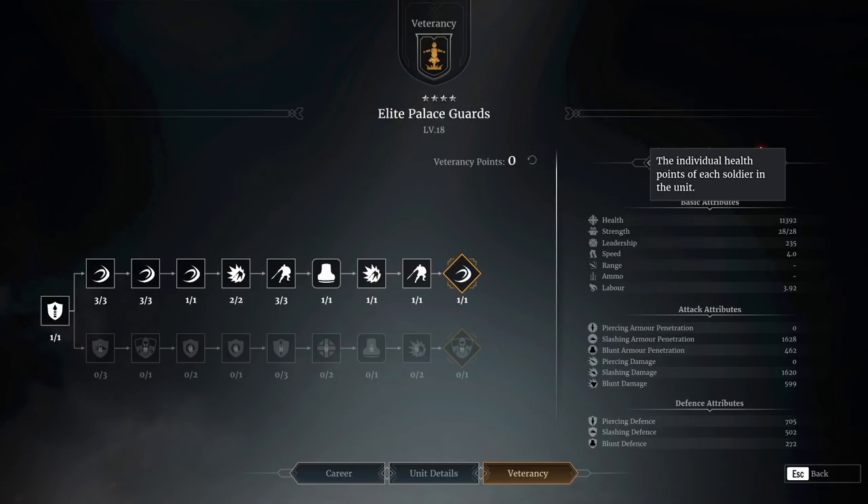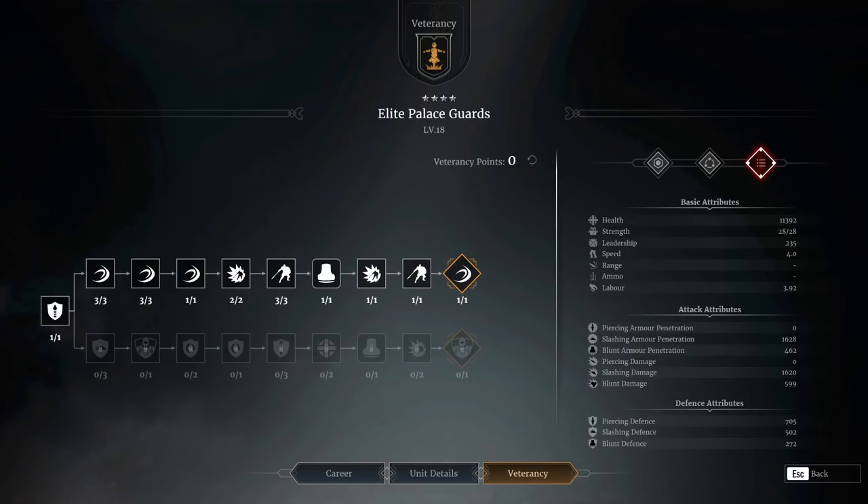Just on their core stats, they've got some really decent health, just over 11,000 hit points, decent armor stats. I'm on the top veterancy line - there are two veterancy lines to pick from. I'm not going to tell you one is right and one is wrong because I think it depends somewhat on your play style. There's definitely going to be people in the comments who will vehemently tell you to go bottom and vehemently tell you to go top.